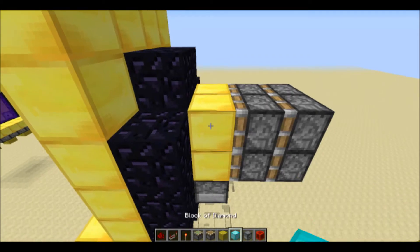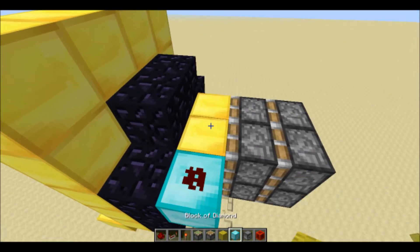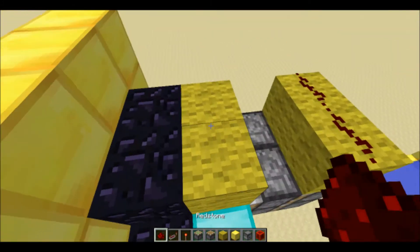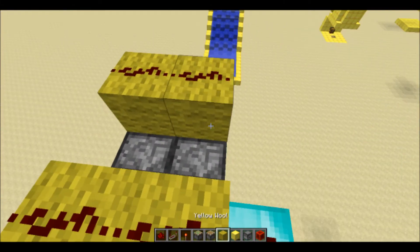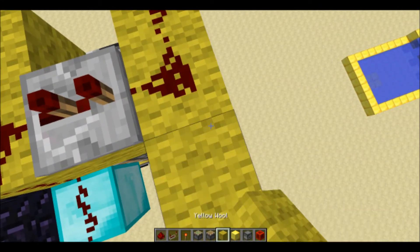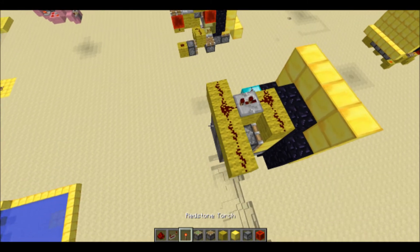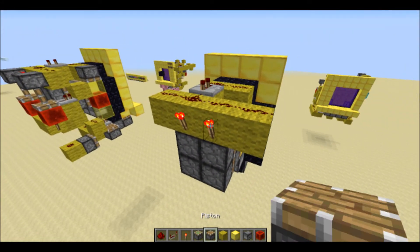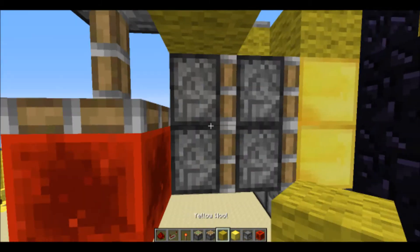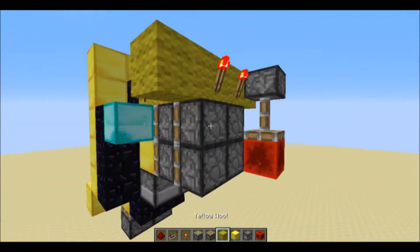Now onto the wiring. I'll just use diamond as the input, which is right there. Now you'll have redstone here, and then a repeater on two ticks. You'll also need redstone right there. And now I'll get two torches on there. Downward sticky piston with a redstone block on it, going into a repeater on one tick.